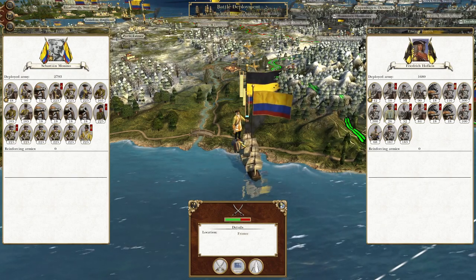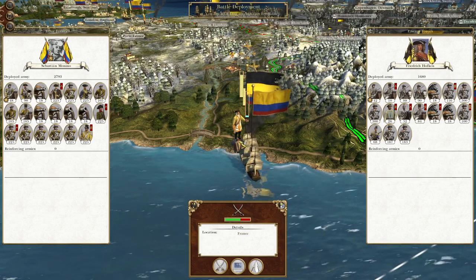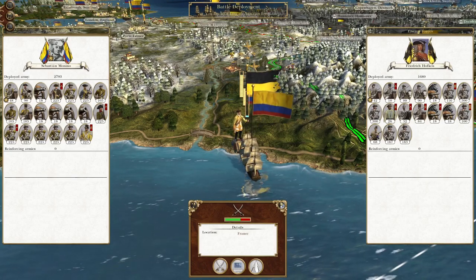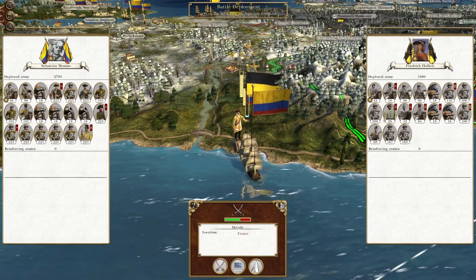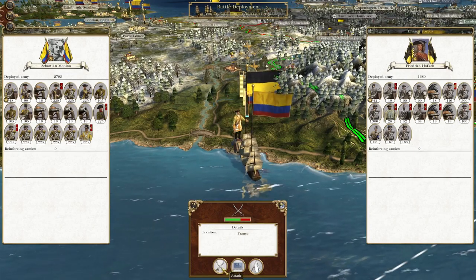What's up guys? This is the Rifleman and I am back to bring you the next episode of my Empire Total War Let's Play as Grand Columbia. In this episode we are smashing an Austrian force that's decided to run all the way into the south of France. So without further ado, let's take them out.